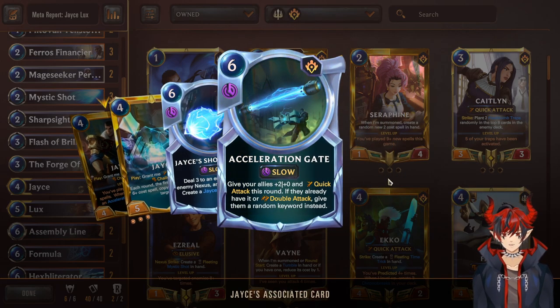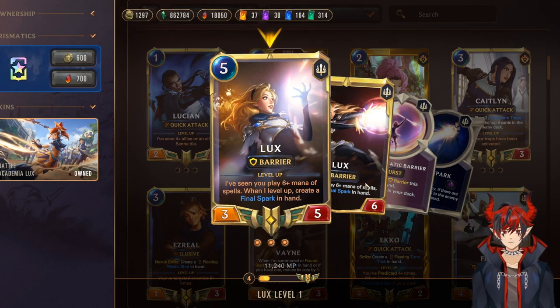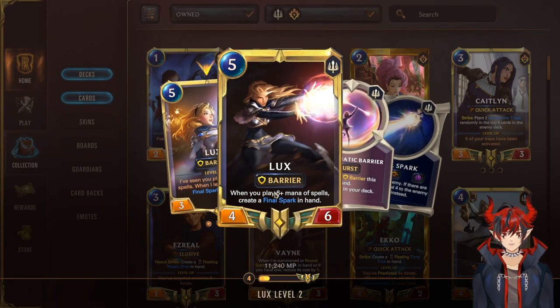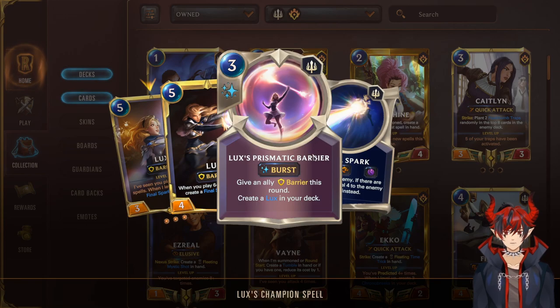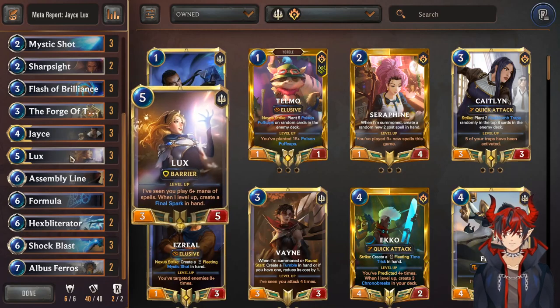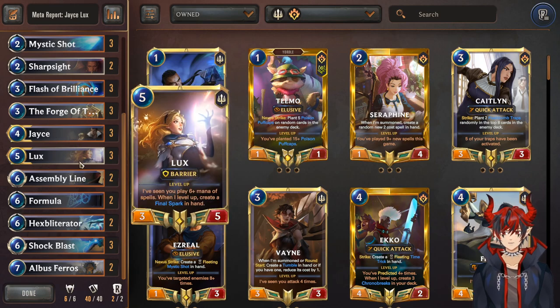Next we have our other champion Lux — arguably the more important one. You can sit on Lux on turn five, level her on turn six, and start getting lasers as long as you play six mana worth of spells. She levels and then you get more lasers whenever she sees you cast six-cost worth of spells. Extra copies of her become Prismatic Barrier, which can protect her from damage-based removal. They're really strong together — you can curve Jace into Lux into six-cost spell into another six-cost spell.